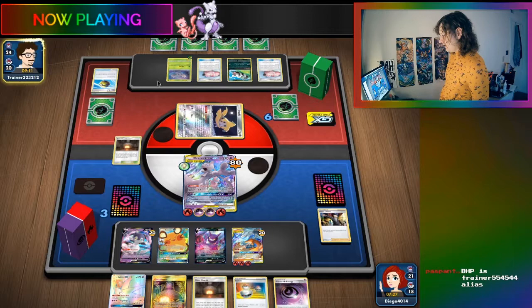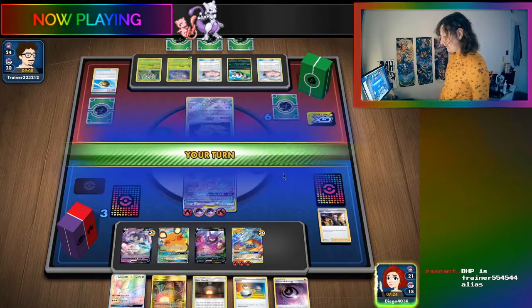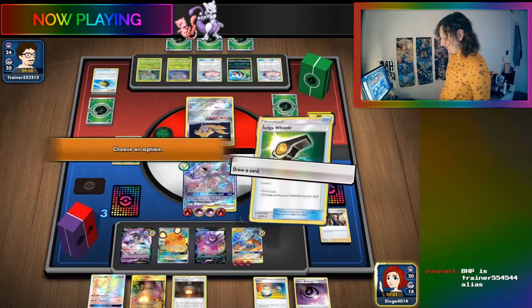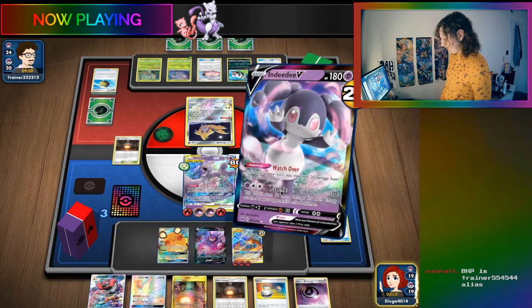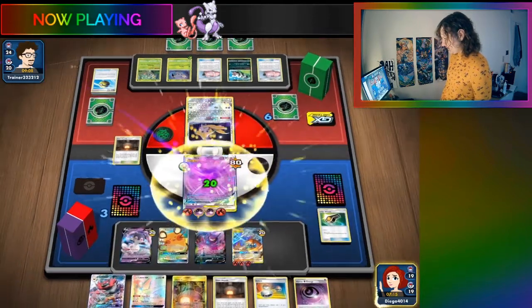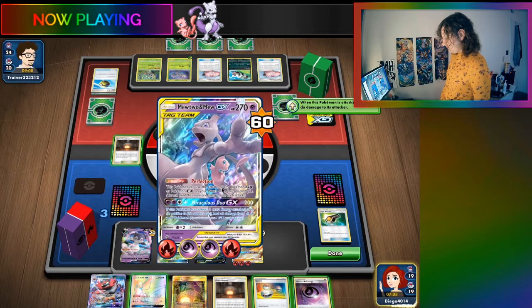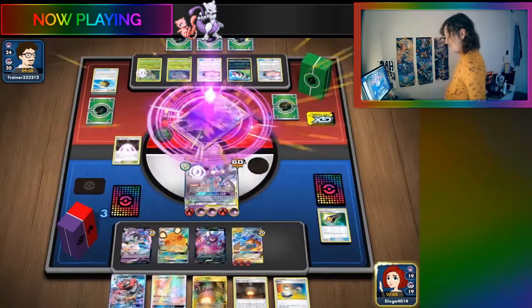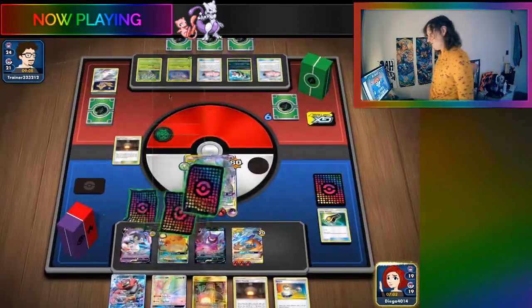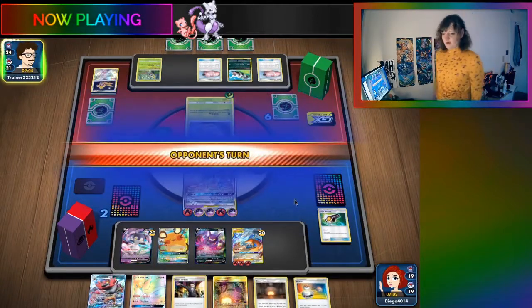The opponent has two Rowlets out. The streamer draws, heals, and considers whether to take out the one with energy. They decide to just attack the active Jirachi and take it out, noting they have Boss's Orders in hand.